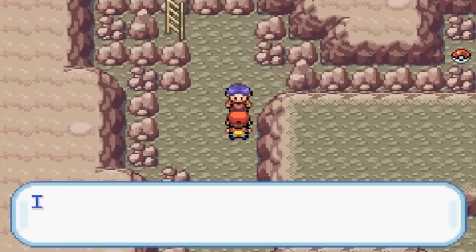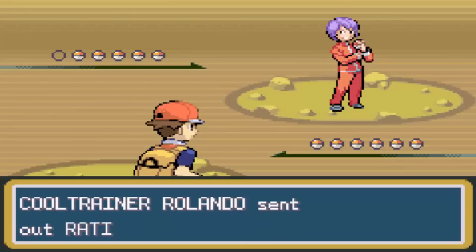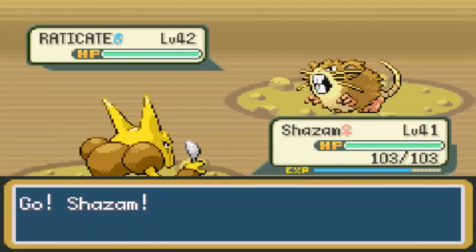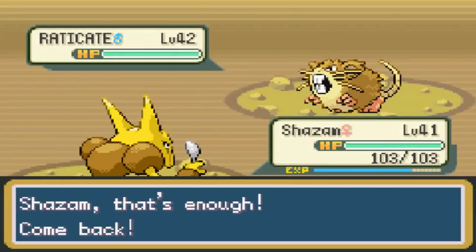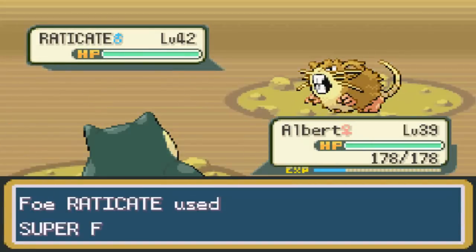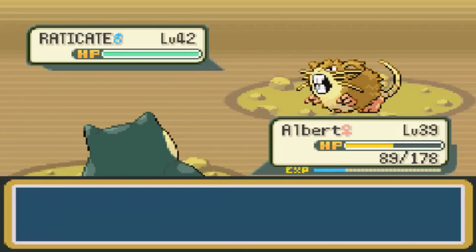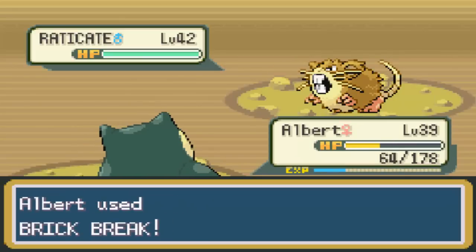There's our next battle. We don't have to fight him, but I forgot he was up there. So here we go - our second battle with a Cool Trainer. This is Cool Trainer Rolando. Why can't you have a normal name? Here comes Shazam. Let's send out Albert, because Raticate is a Normal-type Pokemon. Albert with his... not Super Fang. Super Fang automatically does half of your opponent's HP in one hit.